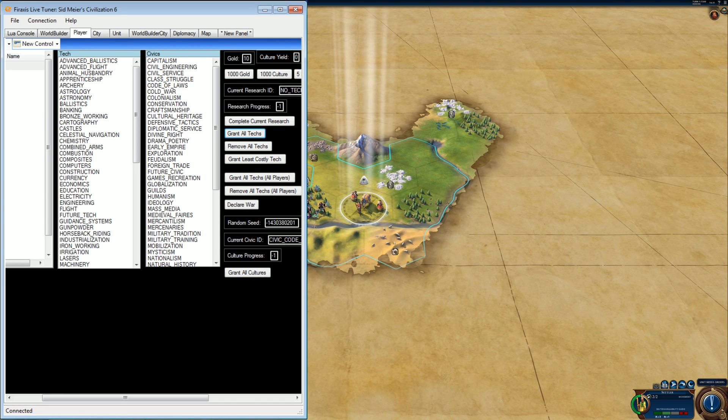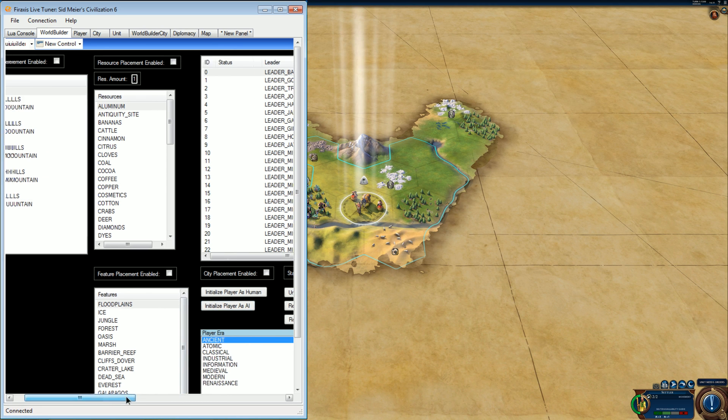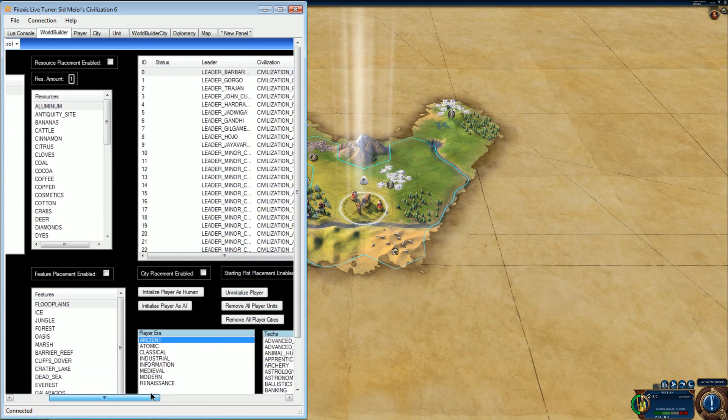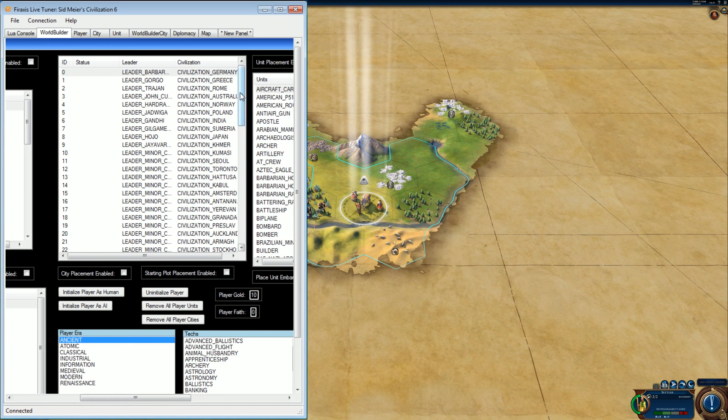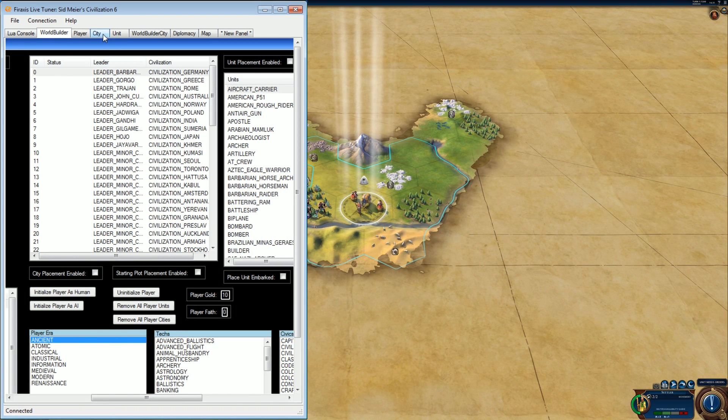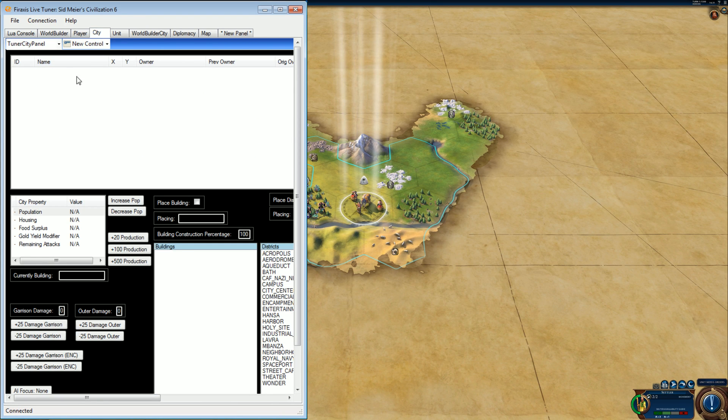Somebody was also saying they weren't seeing the cities in the World Builder. In World Builder you get all the players and all the units you can add. If you want the cities, they're in here — there aren't any yet, so let me just make one.